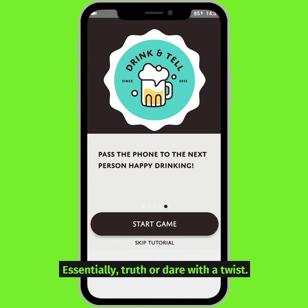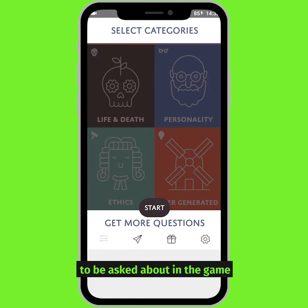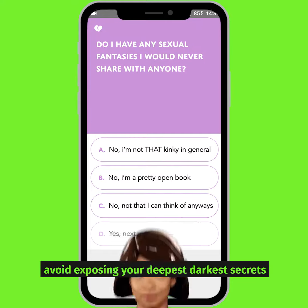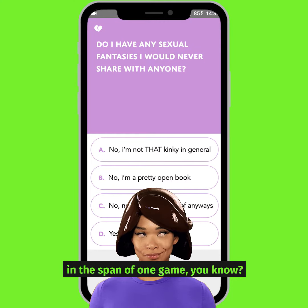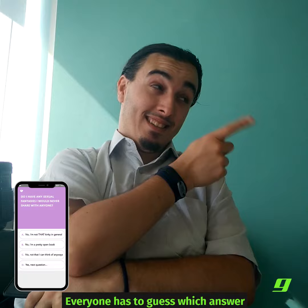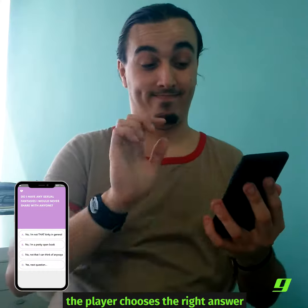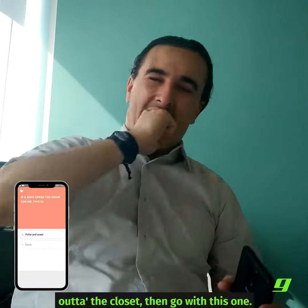Drink and Tell — essentially truth or dare with a twist. The players take it in turns, where the player picks the categories they want to be asked about in the game. Which is a good job, because you kinda want to avoid exposing your deepest, darkest secrets in the span of one game, you know? The player reads the questions and the answers out loud. Everyone has to guess which answer the player will choose. When everyone takes their guess, the player chooses the right answer and the wrong ones have to drink.